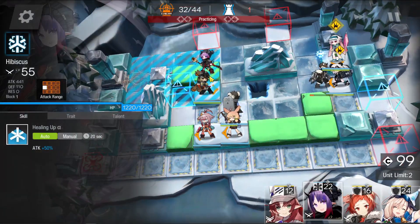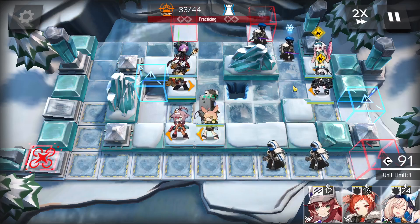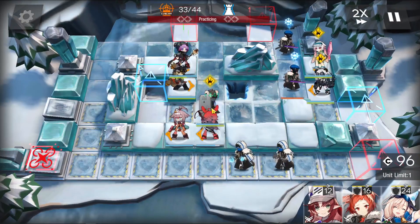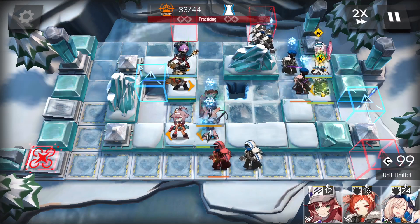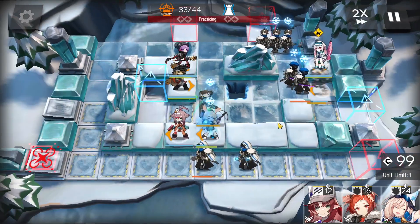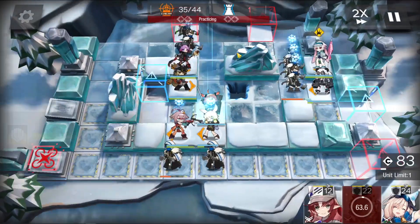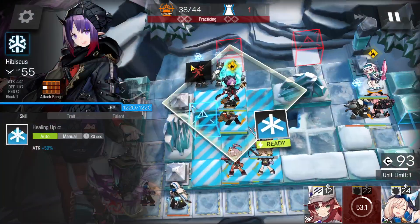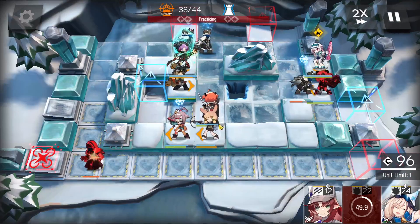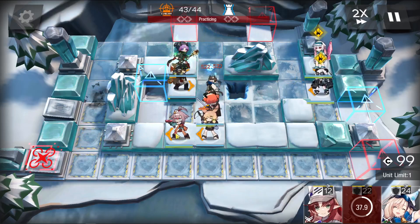Alright, right now. So let's just wait until the second guy crosses the line, then we're going to activate the skill here. Let's activate his skill — okay, right now. He did get knocked out, but let's immediately replace him with a defender. Let's activate Hibiscus' skill, and she should finish him off. There we go.